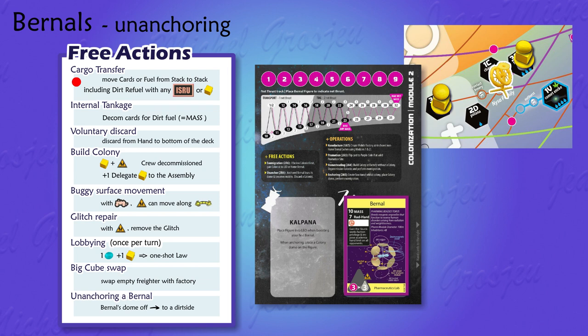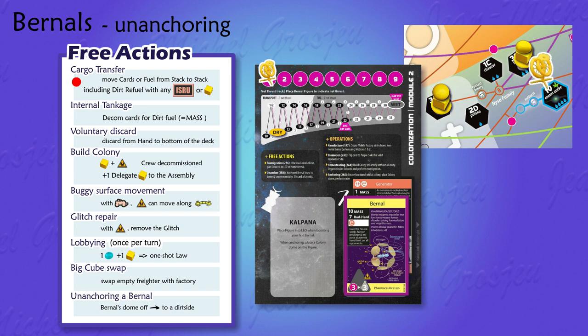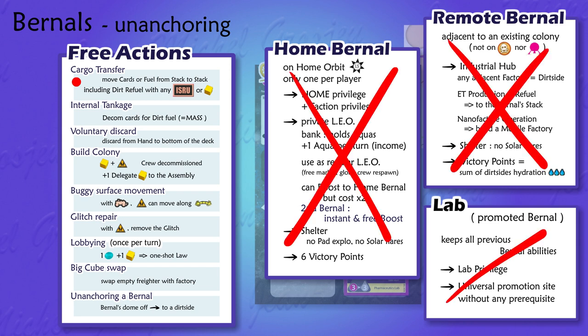When you unanchor a burn hole, that's to make it mobile again — and it will be mobile only if it can activate its thrust triangle with the required support chain. Here, yellow player's burn hole card needs a generator. Suppose he previously brought or produced a generator there. Now yellow burn hole becomes a spacecraft and is mobile again. Yellow player can freely and immediately refill it with as much dirt fuel as he wants — this fuel comes from the dirt side just before anchoring. If the burn hole was promoted on its purple side, it stays promoted after unanchoring. As soon as a burn hole is not anchored anymore, whether it was a home burn hole, remote burn hole, or lab, it loses all its burn hole capabilities and advantages.